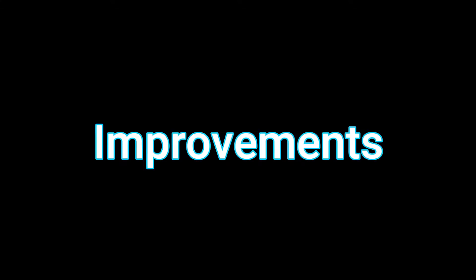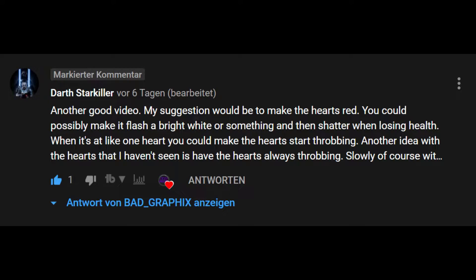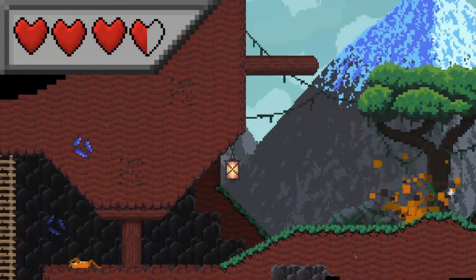Let's start off with some improvements I made. The first thing that I did was to improve the hearts — they look very lifeless, which is exactly the opposite of what we want to achieve. I got this suggestion from Darth Starkiller, check out his channel, the link is in the description. He suggested to color them red and make some animations. Here's the result — I hope that looks okay, comment if you think there is something to change.